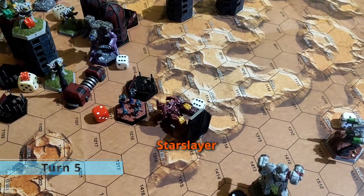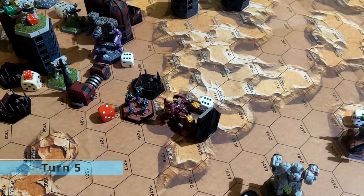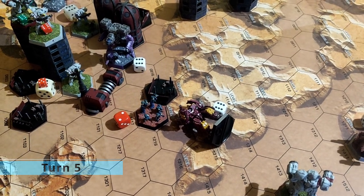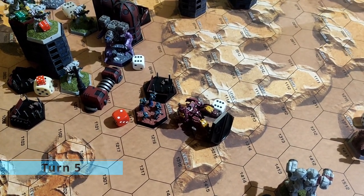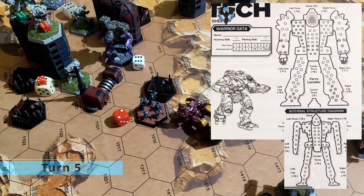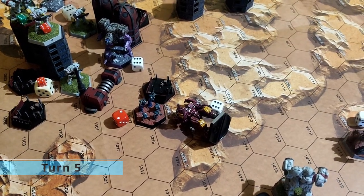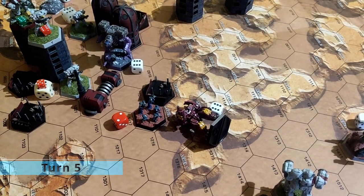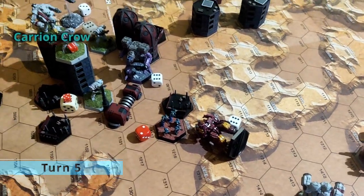The Starslayer was shooting the Carrion Crew and damaging with 1 ARP PC. The Rock Sasha also damaged the Carrion Crew with 1 large pulse laser and 2 medium pulse lasers. There were 2 center torso crits — 1 engine and 1 gyro. The left torso was also blown off and the Carrion Crew was destroyed.